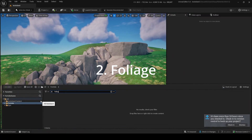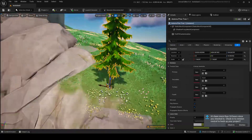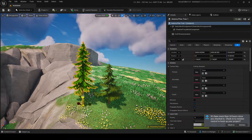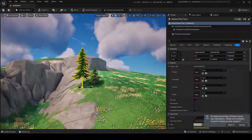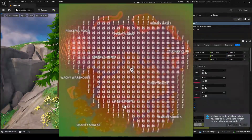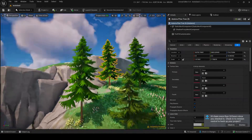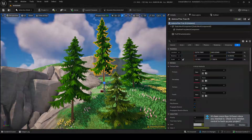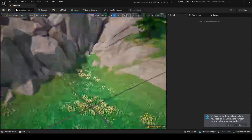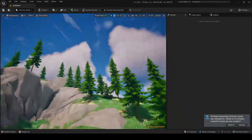My next tip is to add foliage. Get a tree — make sure not to use more than maybe two trees on your map. I'll use this tree and probably grab another smaller one. You don't want too many tree varieties because trees take up thousands of memory, and if you have too many variations your memory will be gone fast. Just put trees around, make them look nice, and vary their size.